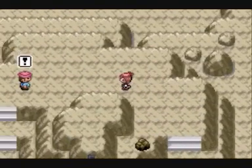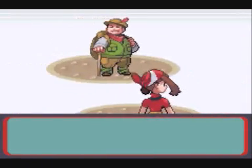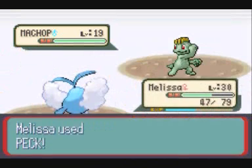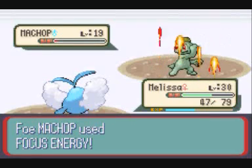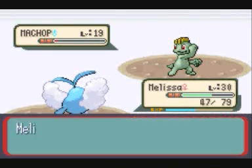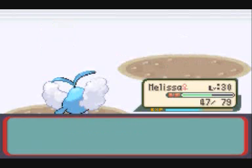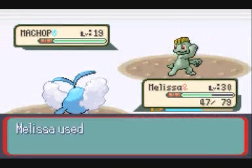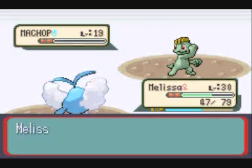We go over to fight this hiker, which amazingly has no Rock types, only Machop — two Machop actually. Easy time — all of the ownage, because Flying types are better than Fighting. Yay.